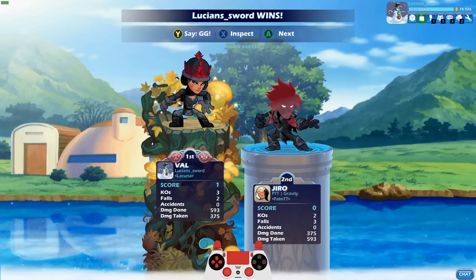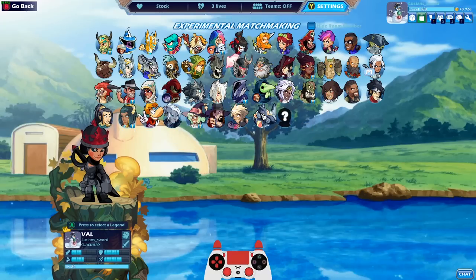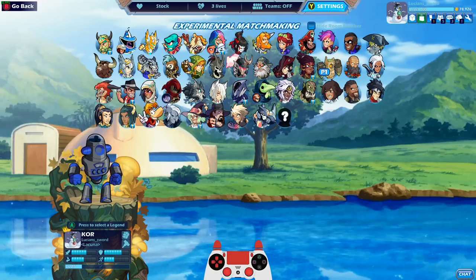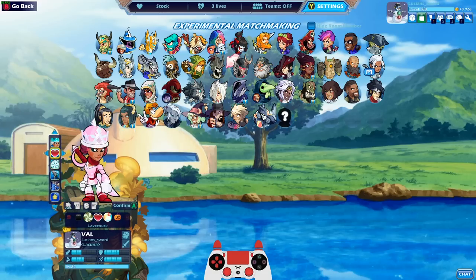That's gonna be it for this video guys, hope you enjoyed. Look at that - I almost got level 27 Val, oh man. Alright guys, I'm so excited that I did this Val video. I have a lot of other legends that I got black colors with that I didn't do an actual showcase for, so I'm probably gonna do those in the future. But if you guys enjoyed this video please drop a like, I really appreciate it, and be sure to subscribe for more Brawlhalla content. Here's Val with the other colors - see what I mean, the Nutcracker Val actually looks really good with other colors. This is the default one right here. Anyways guys, hope you enjoyed - this is LucianSword, take it easy guys.